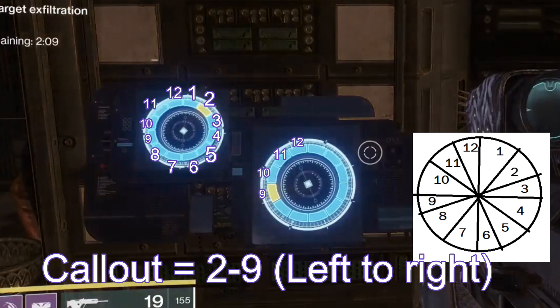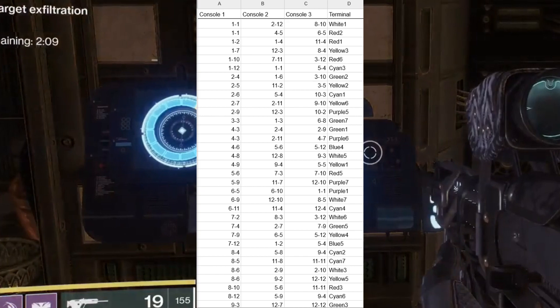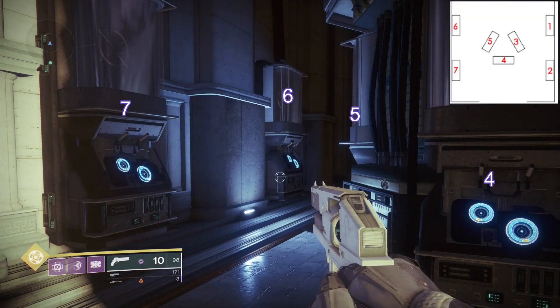You're going to do the exact same thing on the second console and the third console. Once you have your three sets of numbers, you go to the Excel spreadsheet that I linked, look for that exact sequence of three numbers, and that's going to tell you exactly which crystal you're going to hold square on to unlock. Now let's go back to the crystals in each one of the rooms — there are seven crystals in each room for a total of 49.